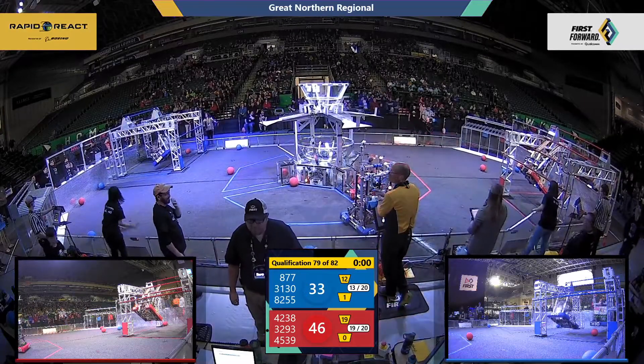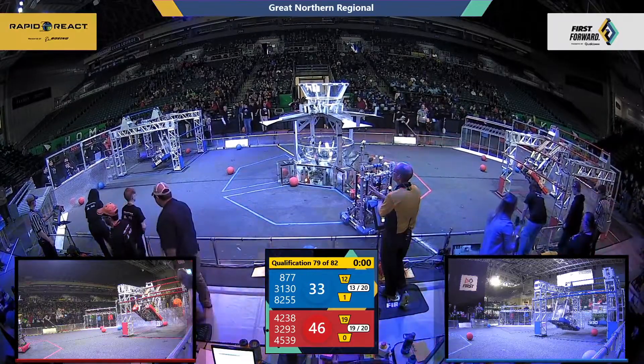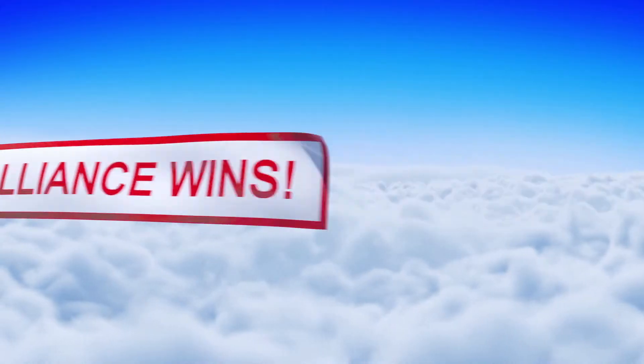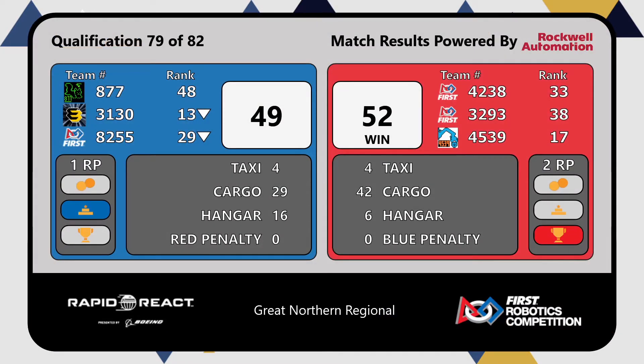We have three total robots hanging at the end of the match. These alliances were close throughout the whole match, and they were close at the final score as well. Red alliance won with 52 points and earned two ranking points. Blue alliance finished with a score of 49 points and earned one ranking point for the hangar bonus at the end of the match.